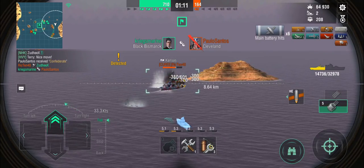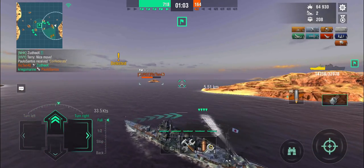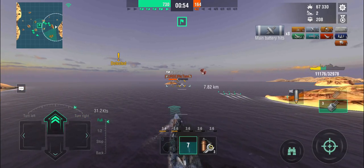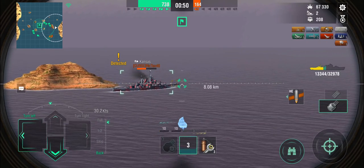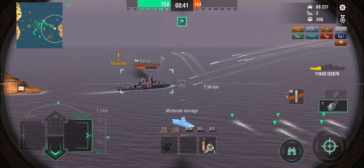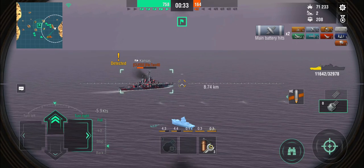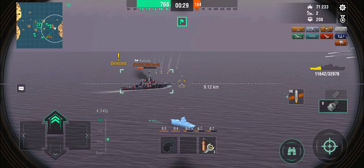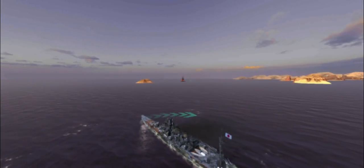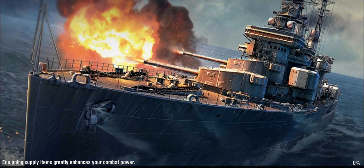We still won — the Bismarck takes out the Cleveland at point-blank range. I drop some torpedoes in case the Kansas comes back, but most likely he'll just keep shooting at me. I want to farm some more damage on the Kansas — he's the last ship alive so everyone's shooting at him. He's got too much headway and will be dead before I get there — my torpedoes just run out of range. The Bismarck takes the win, but we've racked up 72,000 damage, which is respectable for a tier 8 game in a cruiser.